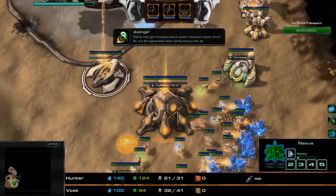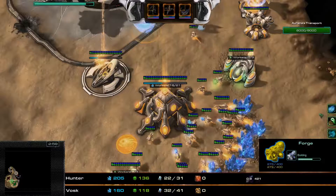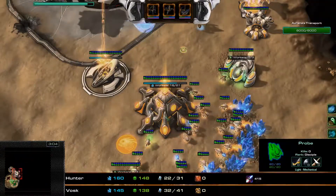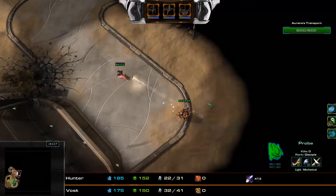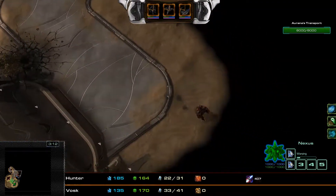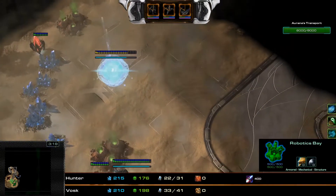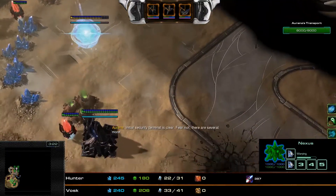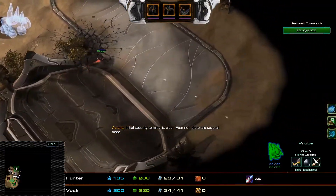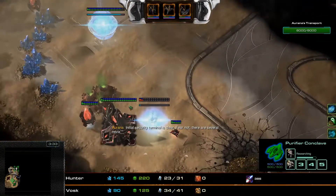Avenger and Speed Freaks gets a little bit annoying when you have attack waves that run at your base really really fast. Avenger gives them extra speed as well, and when you add Speed Freaks on top of that, these things move really really fast, making attack waves a little bit more annoying to handle. But overall I think the commanders are doing okay.